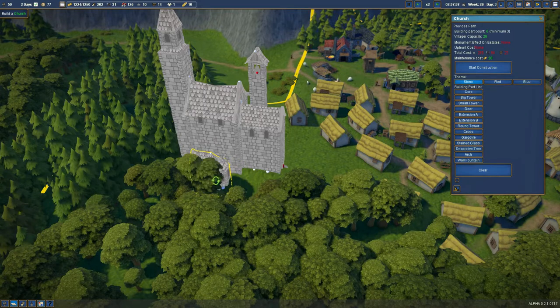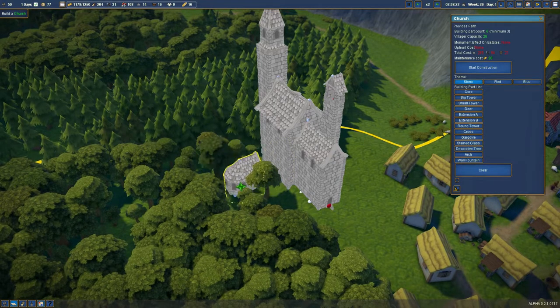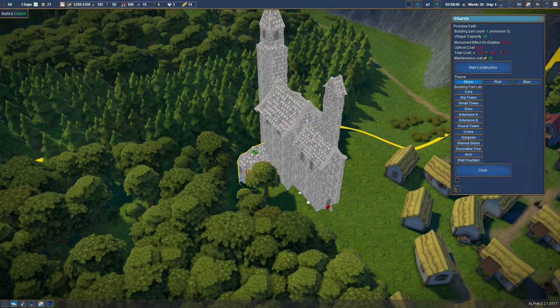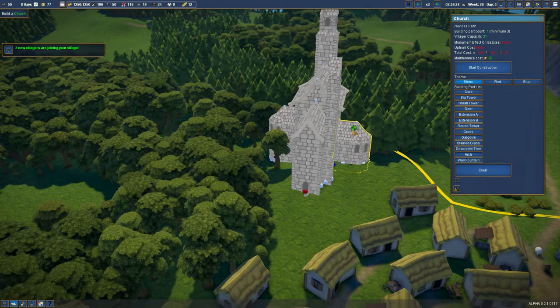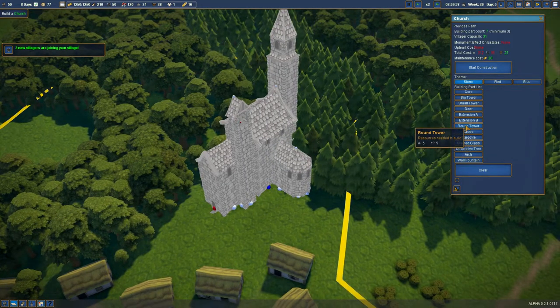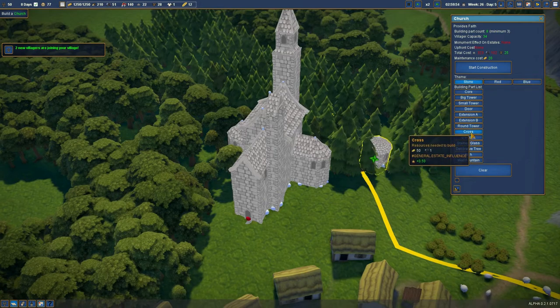I'm kind of thinking that extension B - no, that doesn't work over there. So extension B like so - over here, and something like that. We'll do another extension B on this side. We need to make sure we get this thing at approximately the same height. Yeah, that's pretty cool. Now a round tower - I don't think we need a round tower. Let's go without it and get the cross in place.